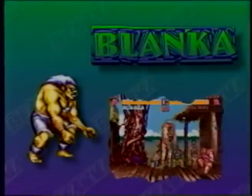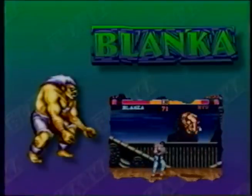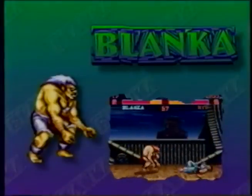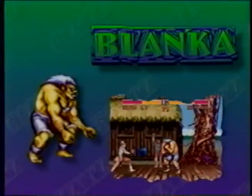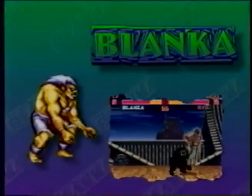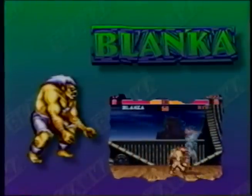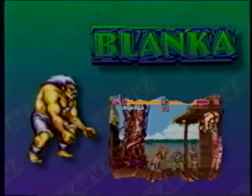Blanka: though he moves slowly on the ground, he is quick in the air. When he uses his rolling attack he becomes a human projectile, and his vertical rolling attack allows him to knock opponents out of the sky. His lower attacks have excellent reach. Use the electricity move whenever possible because even if an opponent blocks it, it takes off bits of his energy.